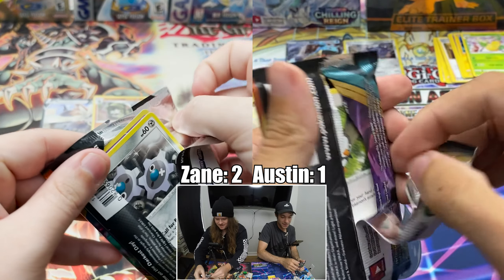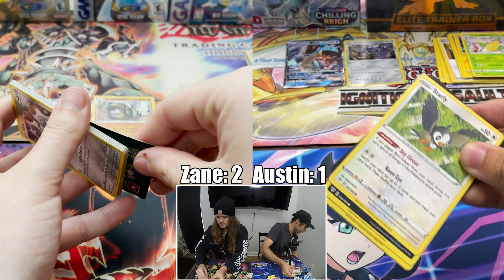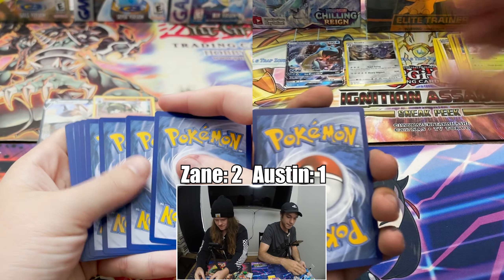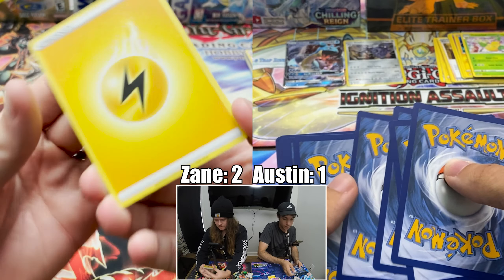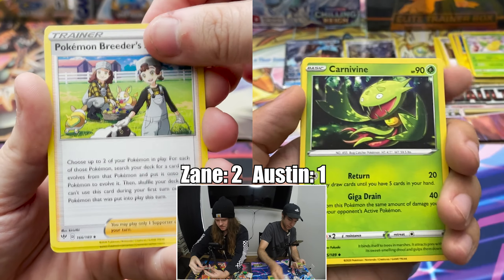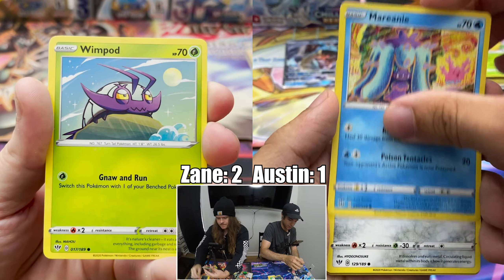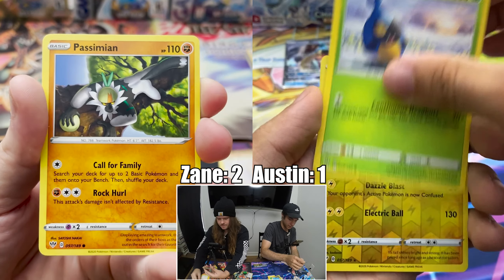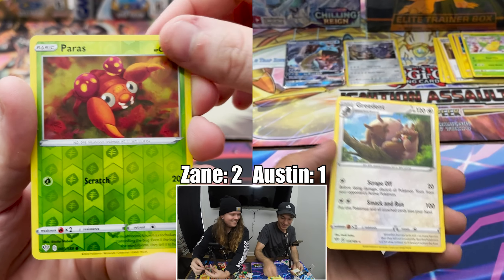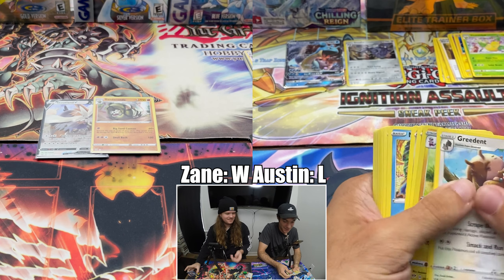We might have Charizard in this one. I've never opened this back before. Code card upside down. For the front — Lightning Energy, Combusken, fire Pokémon, that's a good sign. Pokémon Breeder's Nurturing, Gotharita, Klang, Grimer, Wimpod, Fletchling, Passimian, Paras. Are you on your reverse? I am. Oh, that's a rare. I got an Empoleon as well. Alright, two to one — that's it.